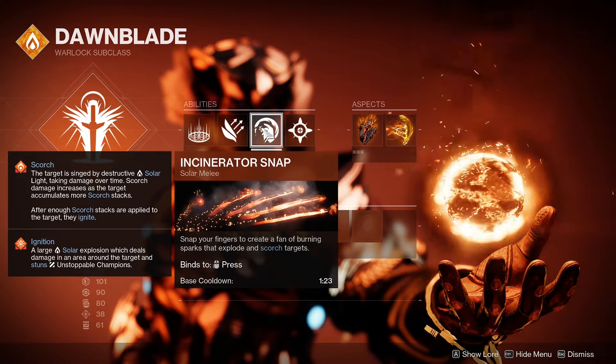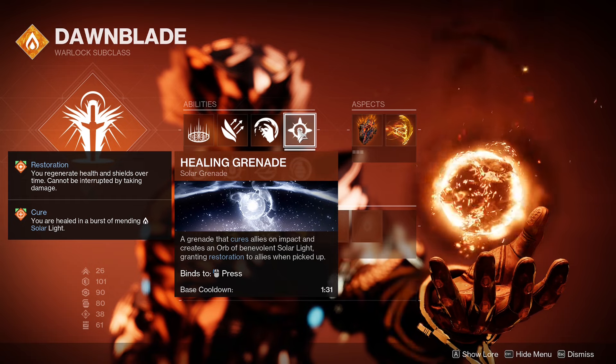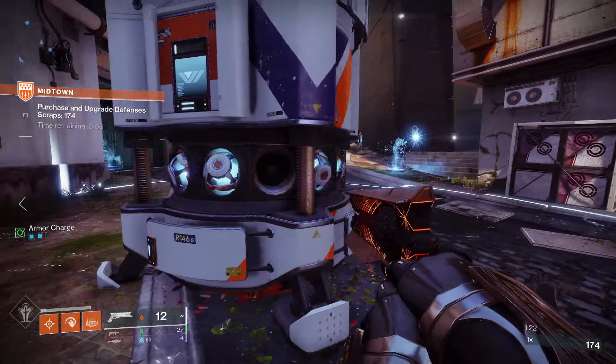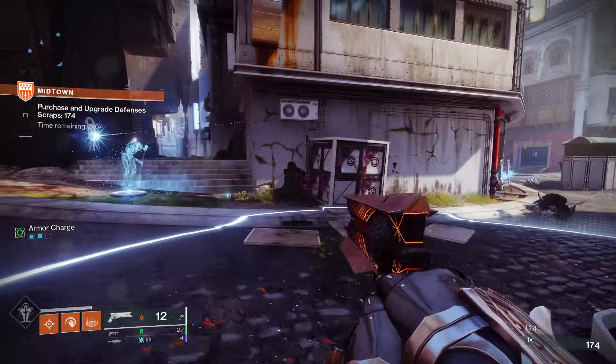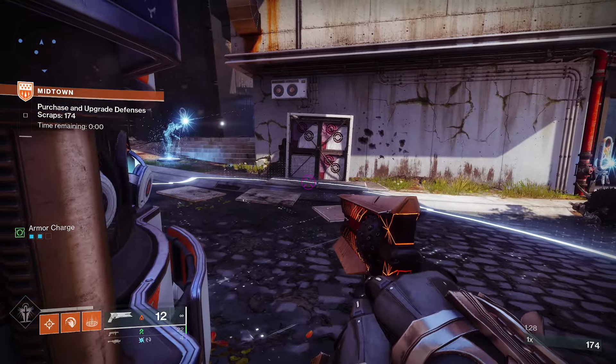Burst Glide for the boost of speed. Incinerator Snap so that we can scorch in a wide fanning area. Healing Grenade to make sure that our allies and ourselves are okay. Touch of Flame so that our Healing Grenade also has increased strength to its effects. And Icarus Dash, letting us dodge quickly while airborne.